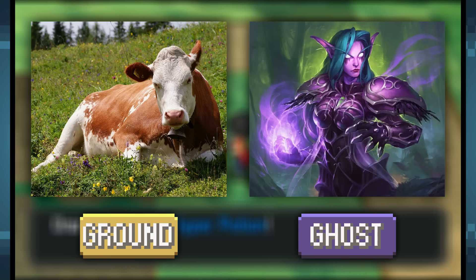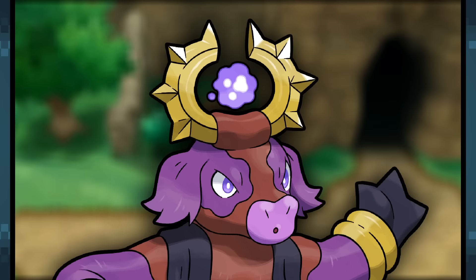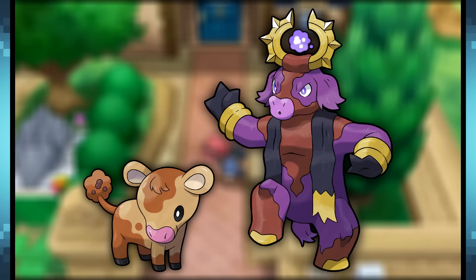Cowley will start as a pure Ground type and then gain the Ghost typing in its final stage, where it becomes a legitimate RPG class like all the other starters. Just like the other starters, Cowley's final stage will gain a weapon that pairs with its class — a mace that also acts as a Cleric staff. I like to think this weapon traps spirits of the dead and uses their energy to create healing spells. Pretty grim, I know, but it's a cool concept. That's your Holy Cow Pokemon — I love it.